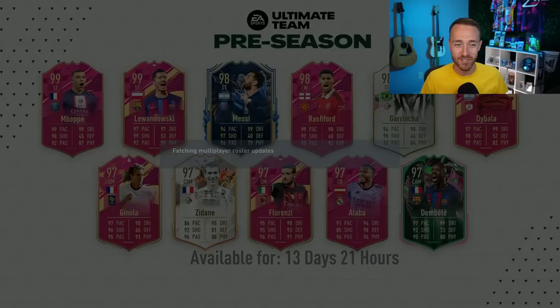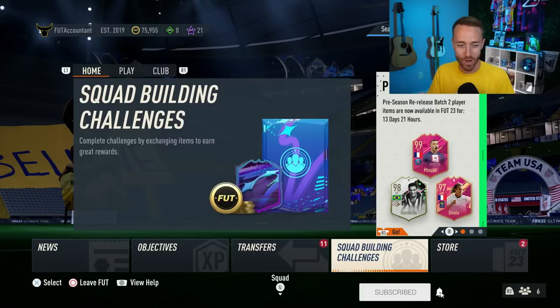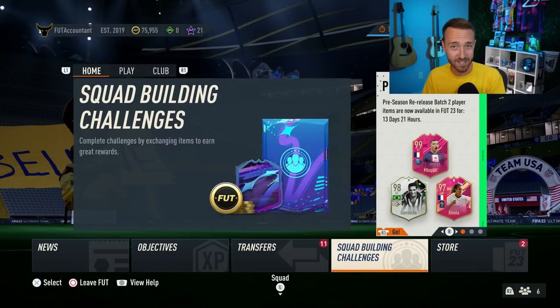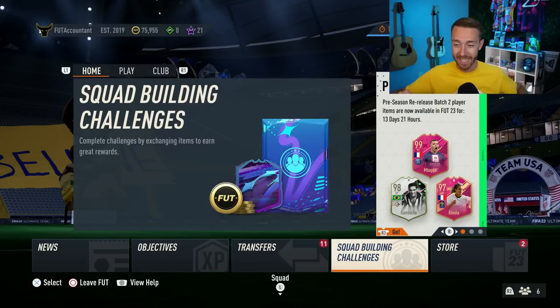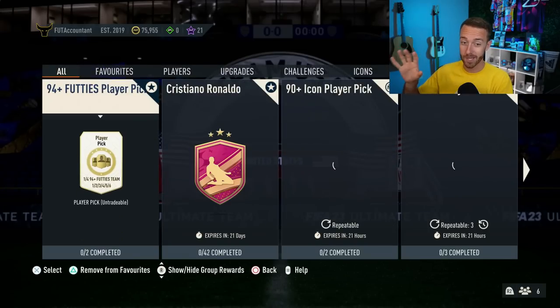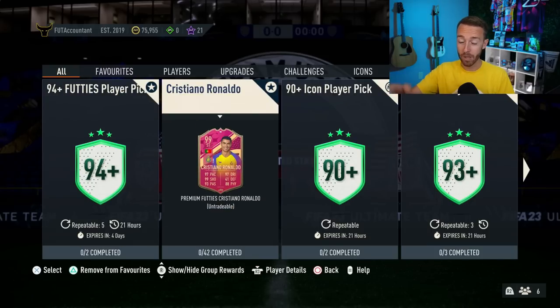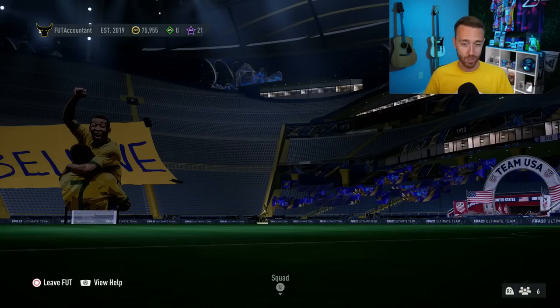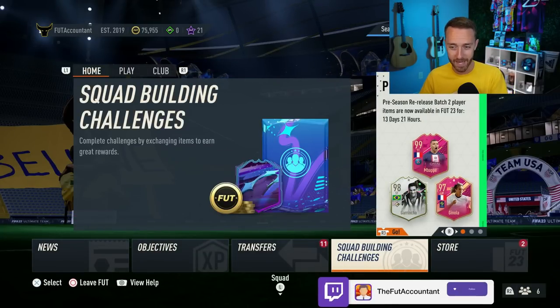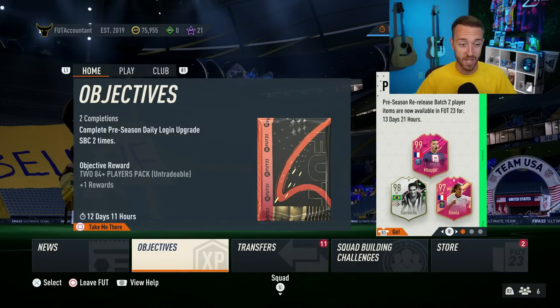EA just did literally the craziest thing they could have done for Footies. They dropped a 99-rated Footies Ronaldo SBC. We have a lot to talk about with that because not only does that mean we have a crazy SBC to craft and it is a really expensive price, but we also have the potential for more SBCs like this to come throughout the remainder of the preseason promo.